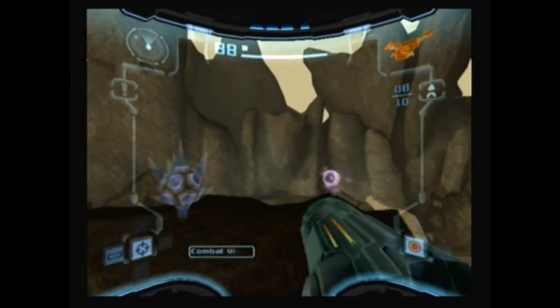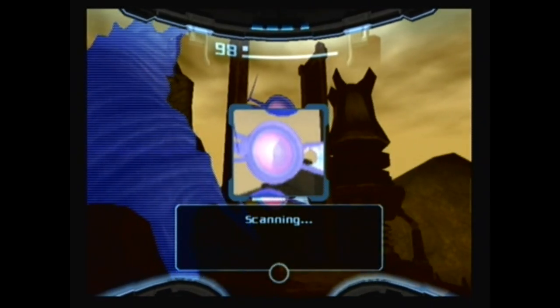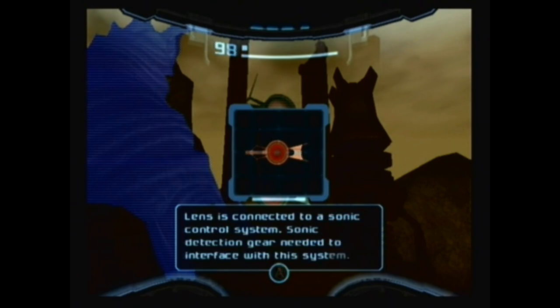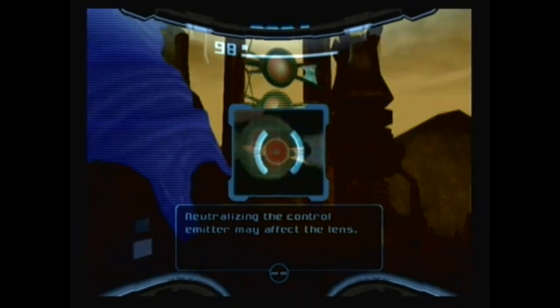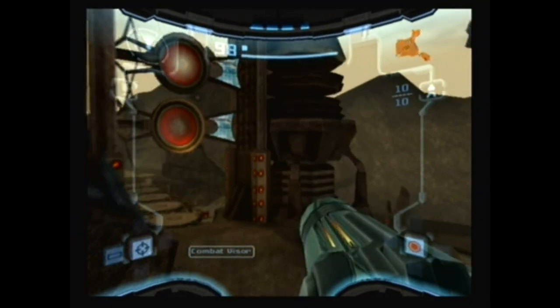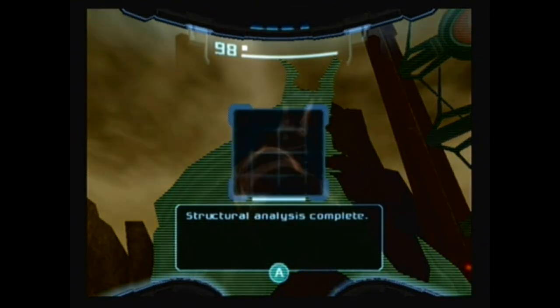Object out of scanning range. Solar lens modified for use as part of a Luminoth sonic security system. Lens is connected to a sonic control system. Summit detection gear needed to interface with this system. Neutralizing the control emitter may affect the lens. I sort of forgot how to interact with that, but there we go — foreshadowing for later, I think.